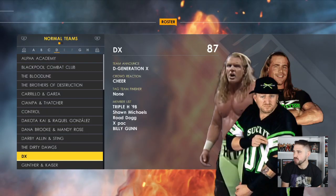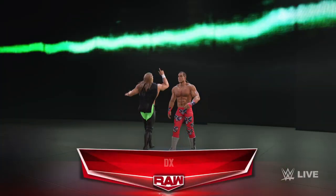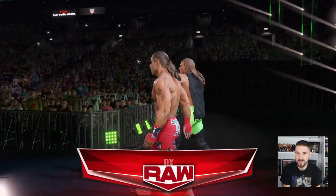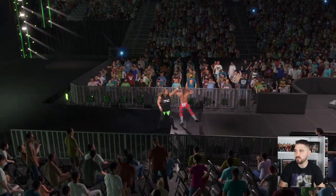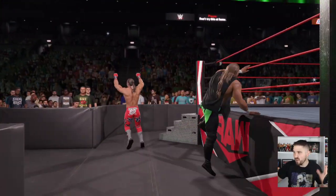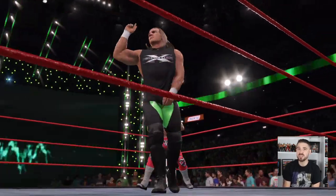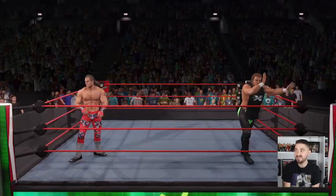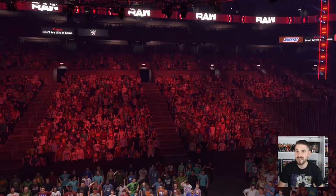Now we're going to go into the entrance and show you what it will look like on WWE 2K22. There you see Shawn Michaels and Triple H making their way to the ring. It was a bit disappointing that we couldn't do more DX members in an entrance, but it's just a glitch in 2K22. This is the best version I've been able to find on 2K22. If you enjoyed the video, let us know in the comments, click that like button, subscribe to The Man Games, turn on notifications, and find us on social media — Facebook, Twitter, Instagram, Pinterest, Reddit, and TikTok.